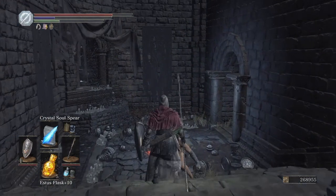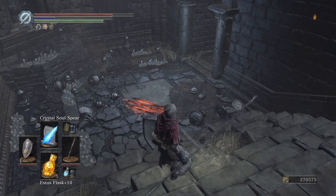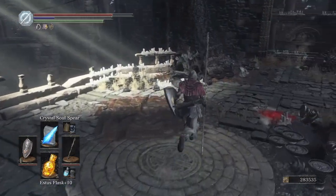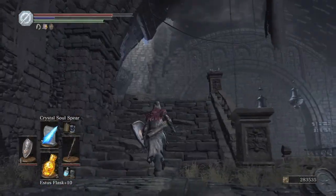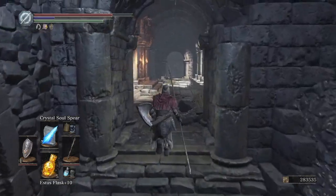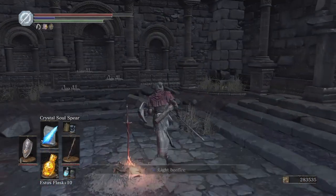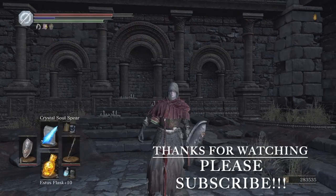I got that guy out of the way. That man serpent is also where you kill him for the Mendicant Staff, if any of you are on a faith/intelligence or sorcery build. You want the Mendicant Staff because it gets you extra souls when you kill enemies with it. There's a bonfire right around the corner — that's the guy you'll farm. I'll do another video on that, but that's how you get the Mendicant Staff for souls farming. Here's the bonfire for the Great Belfry. Thanks for watching and please subscribe!